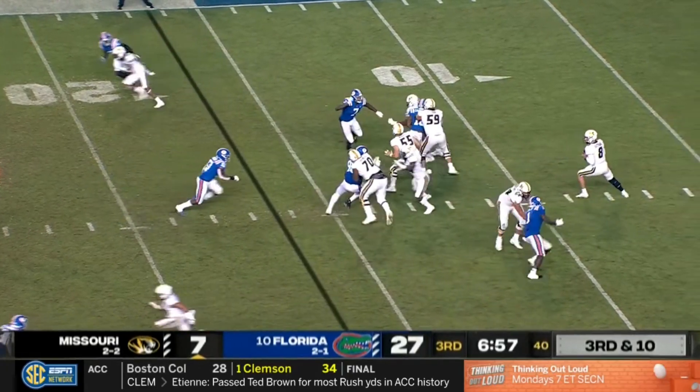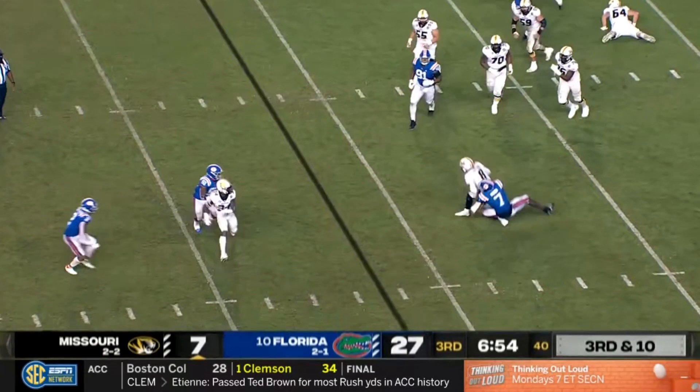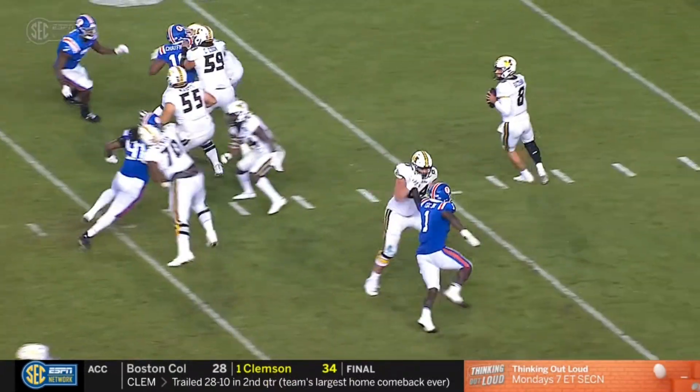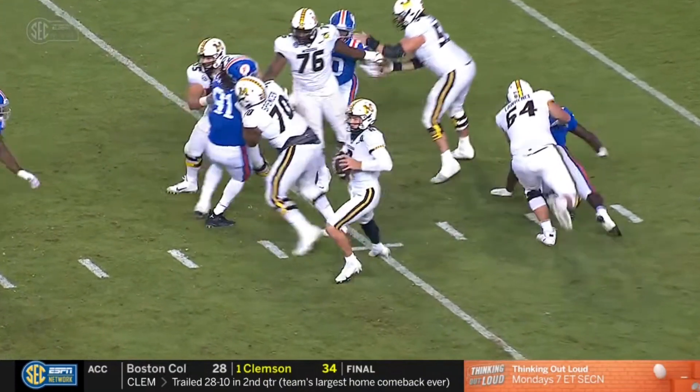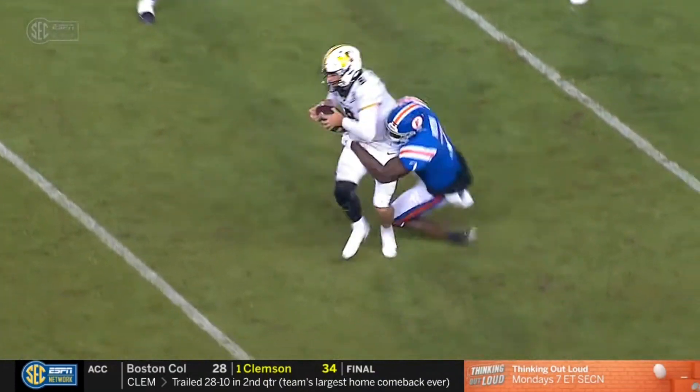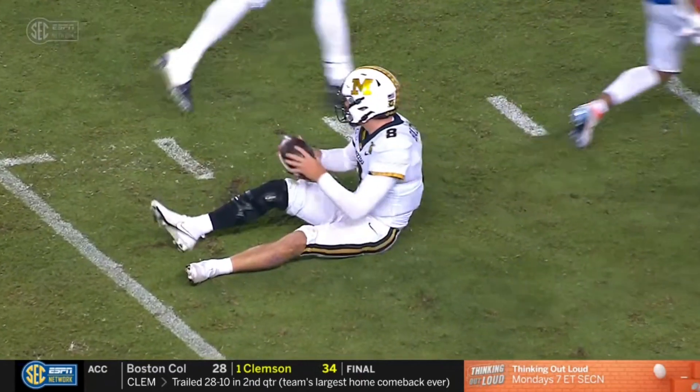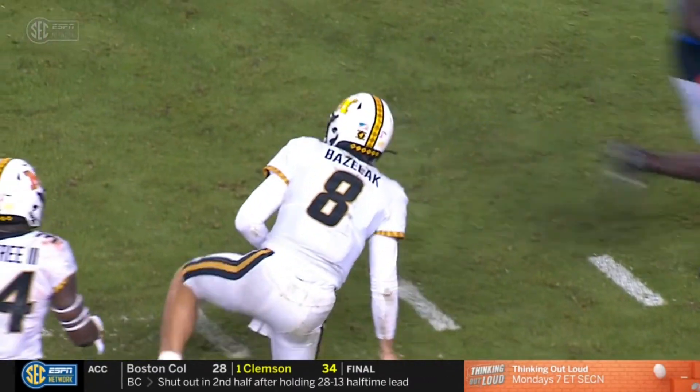Missouri just one for nine on third down. Basilak again under heavy pressure and goes down for another sack. You can see Moon at the top of your screen just kind of spying Basilak. Connor tries to step up in the pocket but he's just not athletic enough to run away from Jeremiah Moon — 6'5".